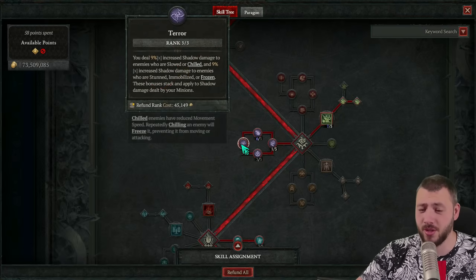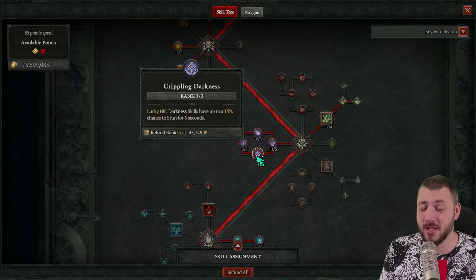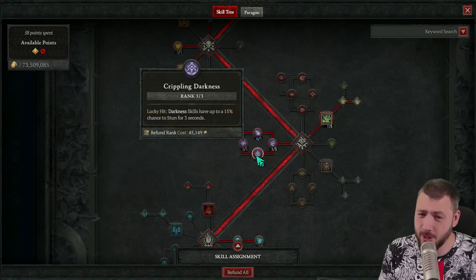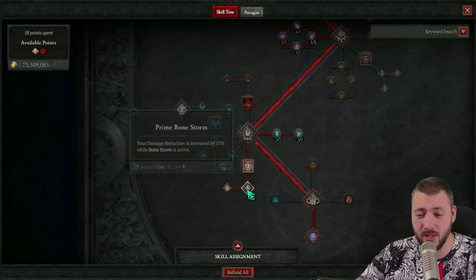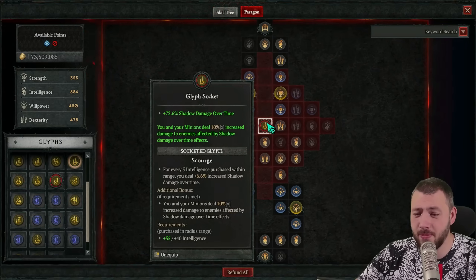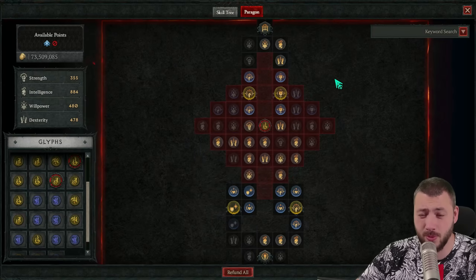Most importantly, two points in crippling darkness. In reaper's pursuit you can't move faster, so it's not more beneficial. Gloom is great and terror works very well with continuous stun. We want to stun bloodseekers as long as possible — stunned bloodseekers can't do anything, and when they're stunned they also lose their suppressor umbrella, which is plenty good. No points in inspiring leader since we're running ravenous.